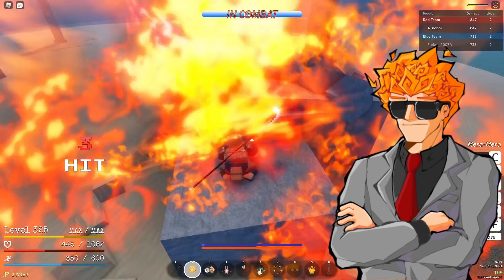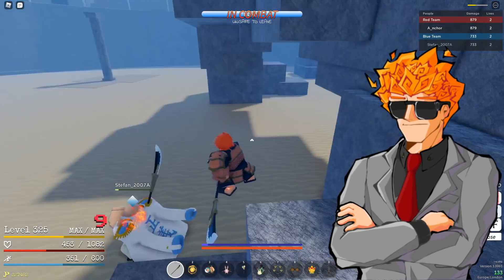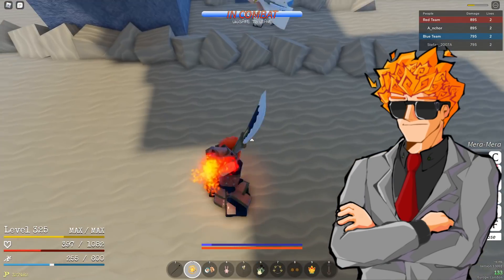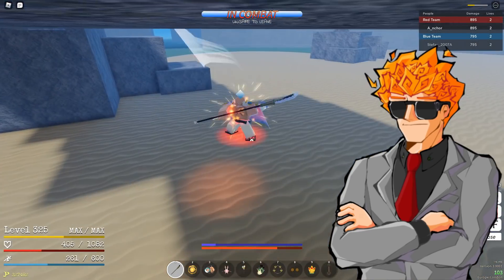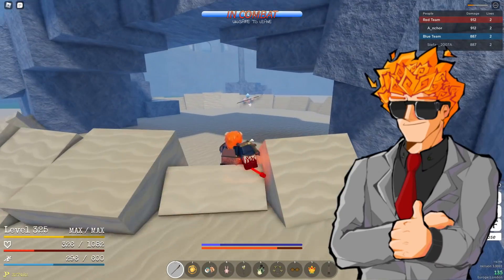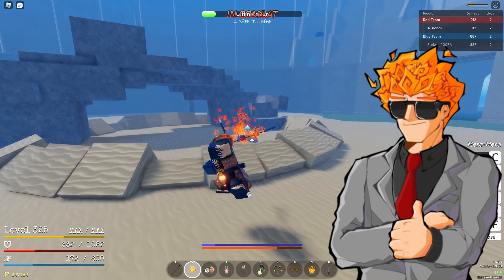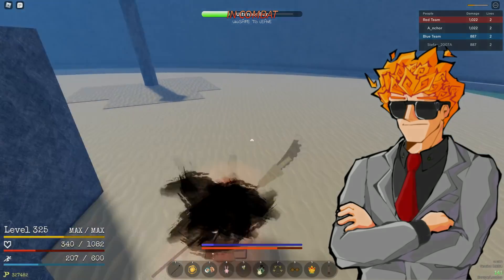I also think it'd be cool if Yoru had some sort of counter move, similar to Gura, as this would help the swordsman close the distance with ranged users like those using Logias' hammers. Although, with that ranged Yoru block break slash, this might not even be necessary. I think I've covered everything there is to talk about with Yoru, so now is a good time to end the video. As always, I try and keep my videos an open discussion, so feel free to share your thoughts on Yoru in the comment section below. I hope you're having a great day, and I'll see you in tomorrow's video.